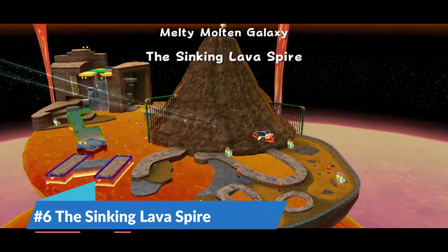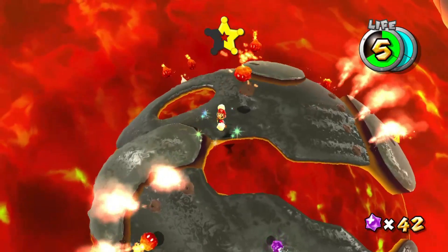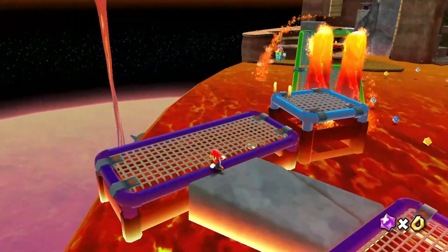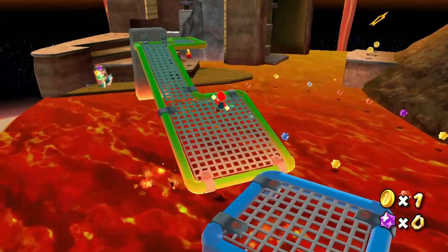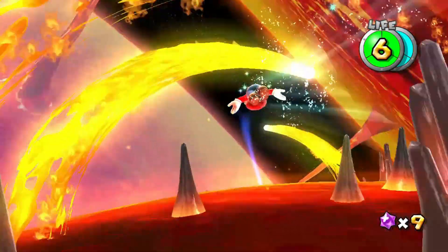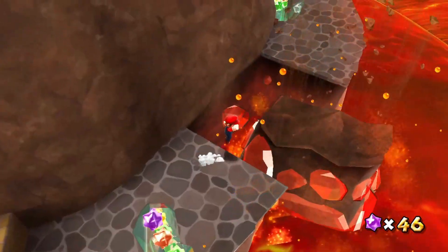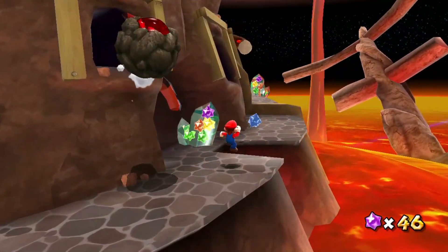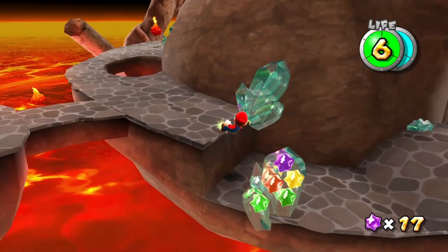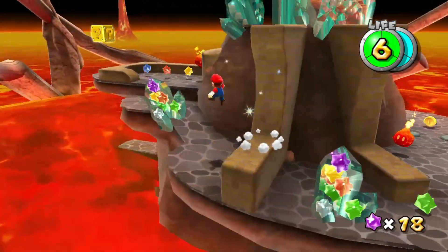Number 6: The Sinking Lava Spire. I've never been the biggest fan of lava levels in video games, but I can always make an exception for this star. It's definitely one of the more difficult stars on this list, but that's okay because everyone needs a good challenge from time to time. You start off on a planet that's covered in lava, and you have to jump from platform to platform in order to get across. Then you'll get shot out of a launch star, and have to use pulse stars in order to get past these flaming moons. After another spectacular cinematic, you'll collect five launch star shards before getting sent to the final part of the level. In this part, you have to traverse a crumbling tower as it sinks into the lava, while also trying to dodge all the crap that's in your way. Things can get pretty hectic towards the end, but it's still a good time all around. The platforming is just the right difficulty, and there's a good variety of things to do along the way.